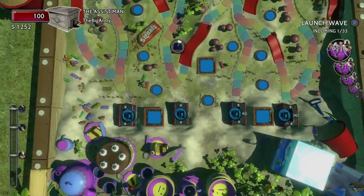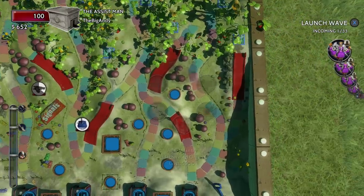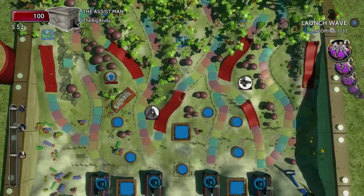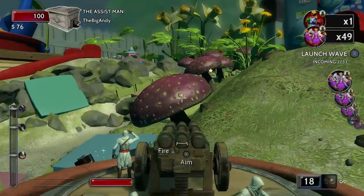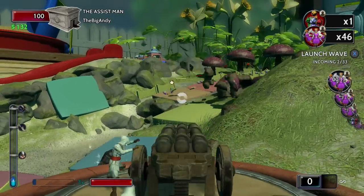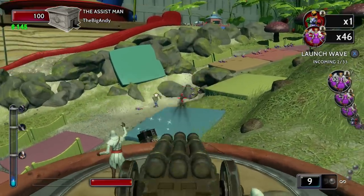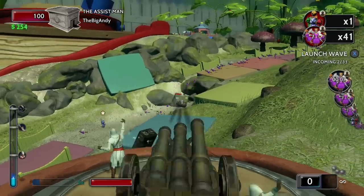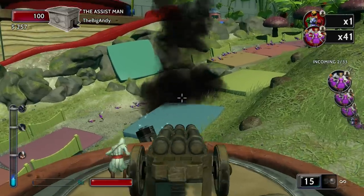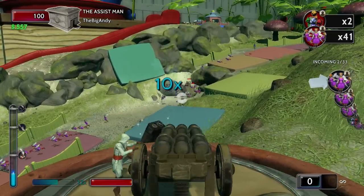I'm going to bring you guys gameplay of me and my man Big Andy playing on a map called Candy Slides. This is the second to last map of the campaign, so it's pretty close to the end. We've been playing this thing tremendously. When Big Andy told me this game was coming out, he was like 'you getting it?' and I was like 'hell yeah.' Shout out to Big Andy — he's a YouTuber as well. I'll leave a link to his channel in the description. In this gameplay, I'm playing as Ezio and he's playing as Cobra Commander.